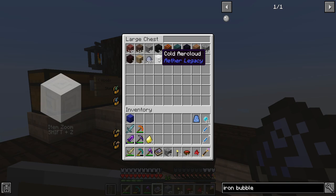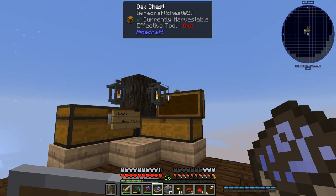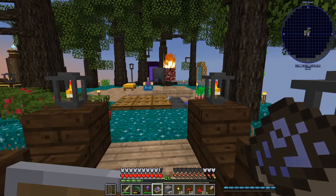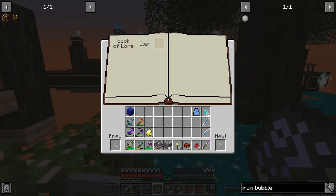I also found that the cold air clouds can be used to make the cold parachutes. I'm not too familiar with them, but I do know they're sort of like the Dragon Ball Z type thing — you craft them up, use one, and you'll start slowly floating down in the world. I don't know what happens when you fall down to your death in the Aether, but I guess we can find out at some point.